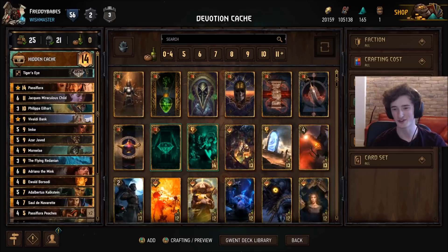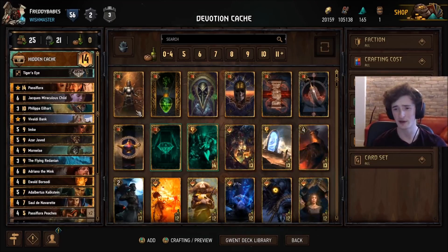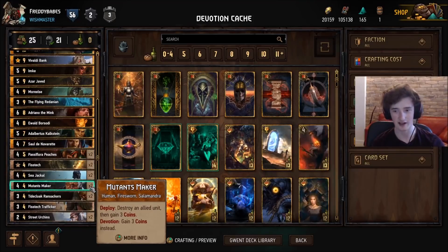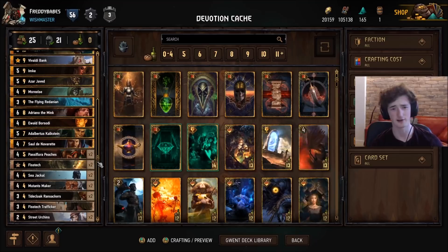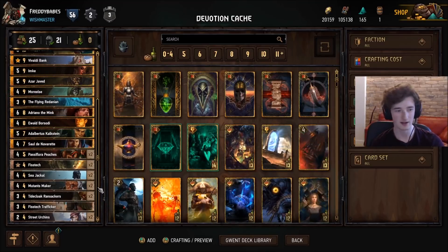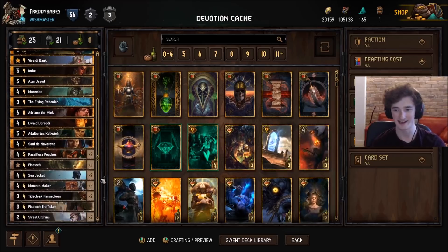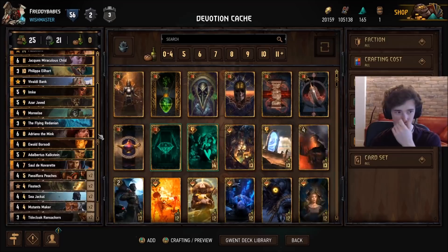Truth be told, you'll want to run a bit of a different version to this if you're going to play Hidden Cache. You probably want to be playing Bomb Heaver and not Devotion. Maybe taking out Mutant Makers and putting in Bomb Heaver, maybe Seductresses, maybe Mutant Killers, more Poison. But what I have here is pretty decent, and it should be doing okay the first couple of days. Definitely try that Bomb Heaver if you want — the deck I played with today didn't have it, so that's what I'm showcasing here.